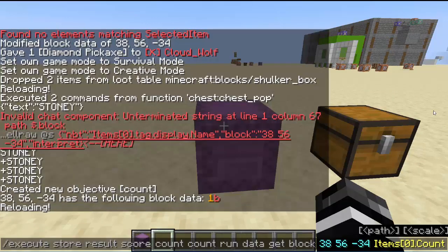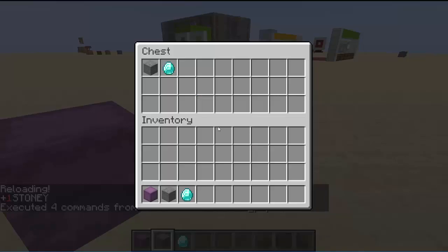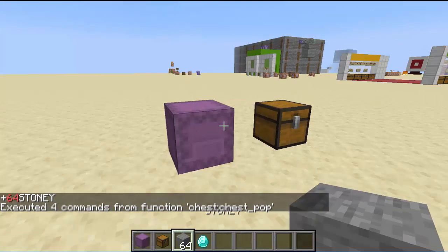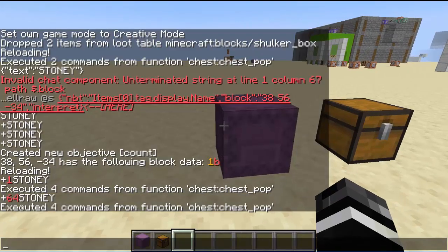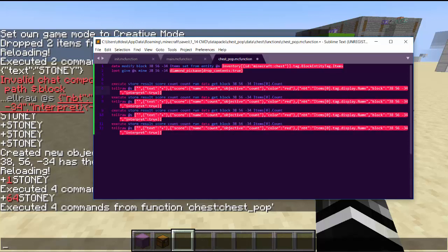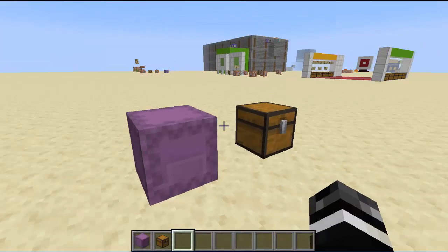So if we type reload and do this, it will say plus 1 stony. Now if this chest had 64 of them in it and we did it — plus 64 stony. That is how you get the numbers showing up in the chat, and you can add spaces anywhere you want. Now if you want to have more than one item, sadly you do have to hardcode it — you're going to put a bunch of these, and all you do is change the index from 0 to 1, 0 to 2, 0 to 3. Just change the number to the next in order, and this one also needs to be changed: 1, 2, 3. So now we have it working and we can put up to 4 items in here.